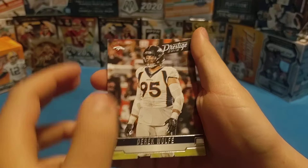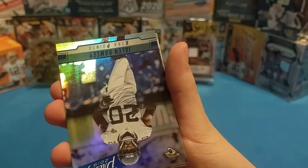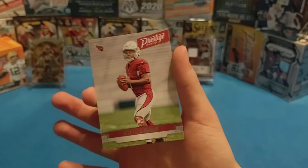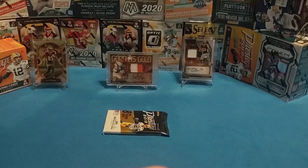Let's get started on this pack. We have Derek Wolfe, Robert Woods, DeAndre Washington, Jimmy Garoppolo, DeSean Jackson, Tyler Higbee, Jalen Ramsey extra points, and a rookie — oh, Kyler Murray! We got the best rookie in this class. That's a rookie card — that's sweet. Can't complain with that. That makes the box a win almost right there. Let's get on to the next one.